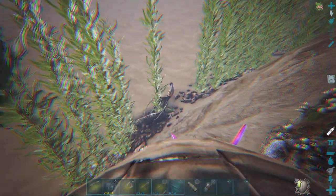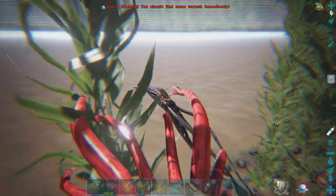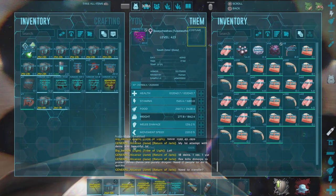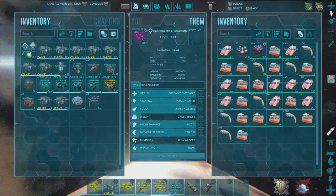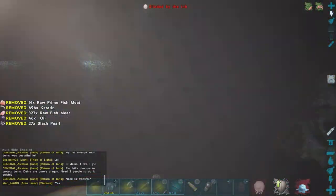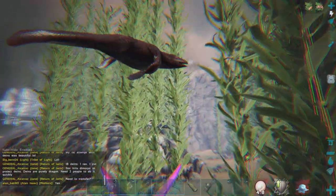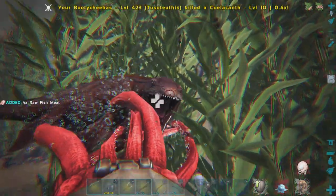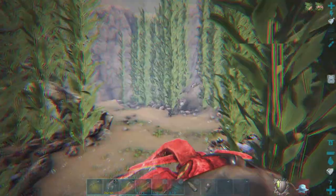We got a Tuso down here — we're going to kill it for its Tuso tentacles. And that's right, I think I was going to try to look for alphas too, to finish off the video. We're going to look for a Mosa. I don't think it's an alpha. Let's see what level this Mosa is — only a 40, so that was nothing. We made short work of him.